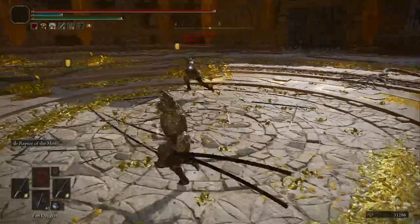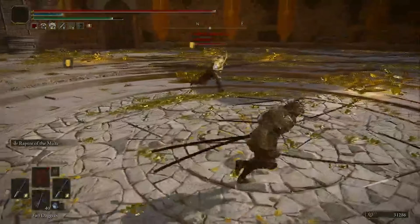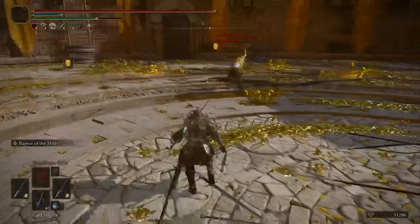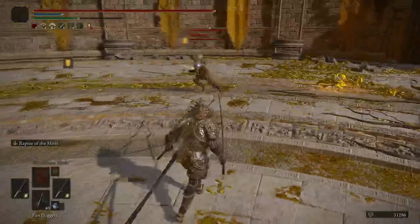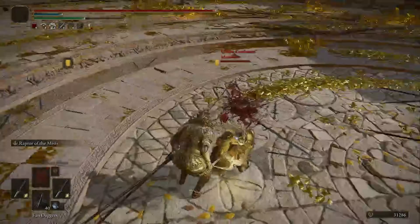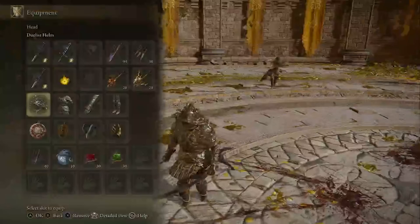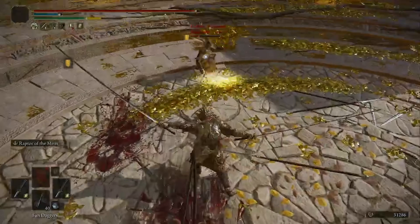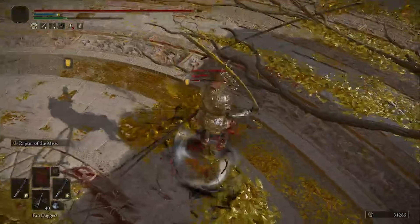As I mentioned earlier in the video, Raptors of the Mist is particularly strong with power stance katanas and claws, since they get super armor on their neutral jump attack. There really isn't any counterplay to it other than to anticipate the jump attack and roll out before it can land, or try and outspace it with a halberd — but everything else is either too slow or doesn't do a high enough hit stun to be able to stop it. My opponent jumps in, I I-frame through their R1 and win the trade, landing a big JL1. I outspace their jump and land a hit, try and outspace the sword dance but I'm just out of range, so I chase them down. Raptors through their running attack and finish the fight.